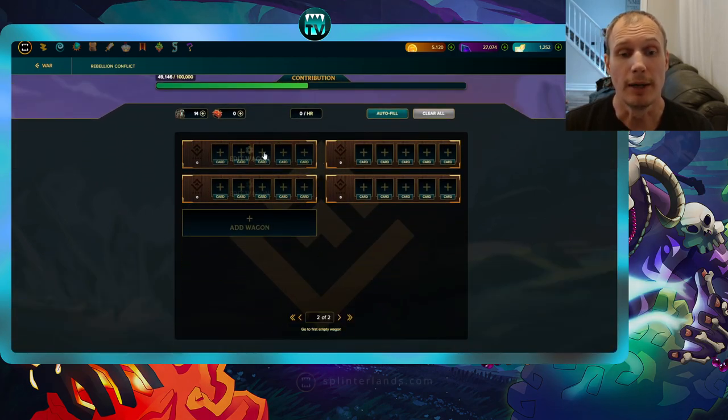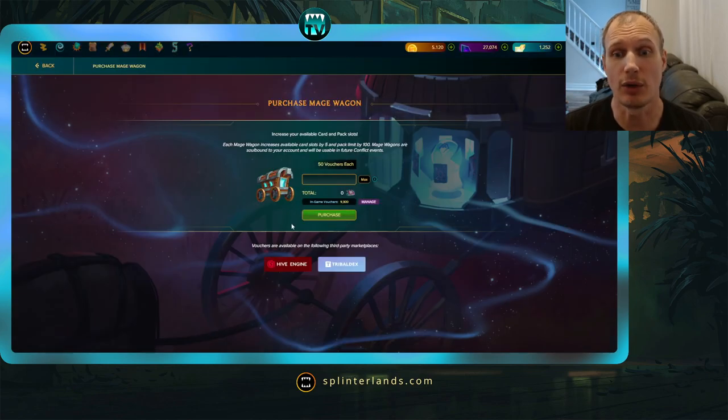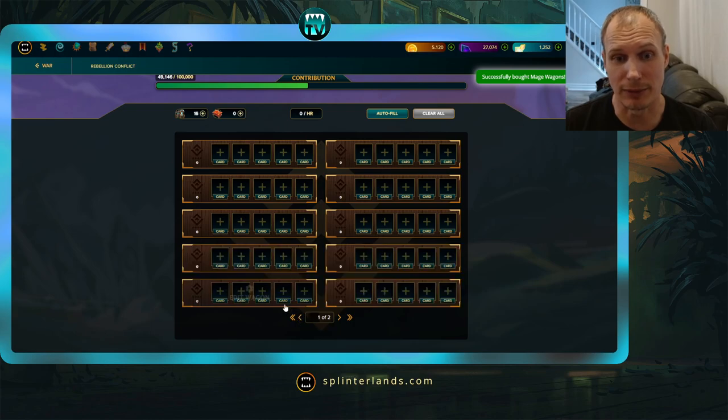I've already purchased a few wagons, but you'll find the Add Wagon button at the bottom. If you've already got some, you may need to go to a second or third page. Click Add Wagon and you'll be able to choose the number of wagons you'd like to purchase with vouchers — and I'm assuming there will also be DEC and credits options on this page once the update happens. Once you've selected the amount, click Purchase, confirm the transaction, and you've got your wagons.